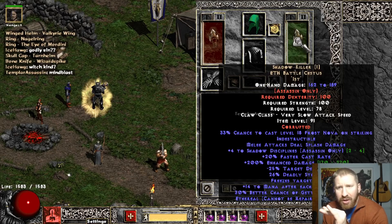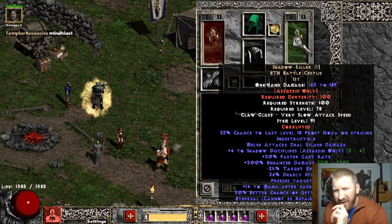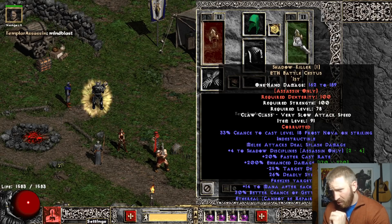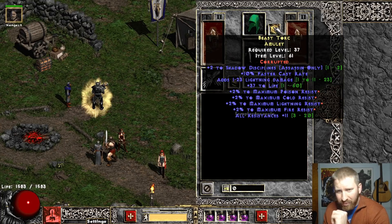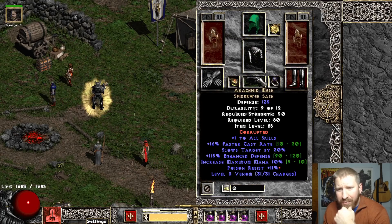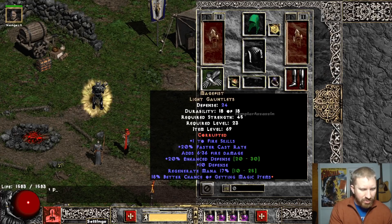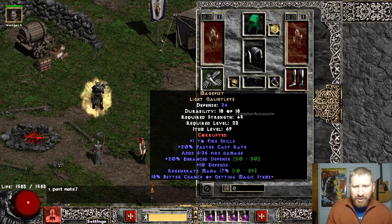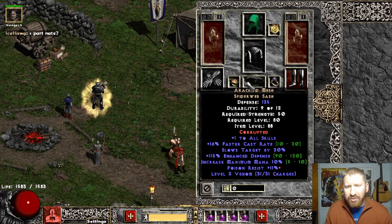Because the Mind Blast Sins, yeah, they like to use this thing right here. What the fuck? Ist Rune, an Ist Rune in each. Interesting. Look at that gear. All they really need are Shadow Disciplines. So you can get some Toad Amulets. Oh, interesting. He has One Piece Nats. Does it give Shadow Disciplines? Holy shit, it gives three. That's really interesting. So that's an interesting build right there.